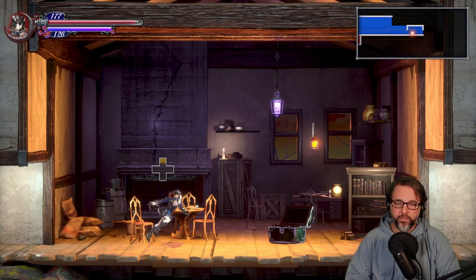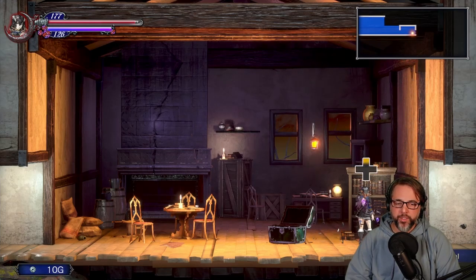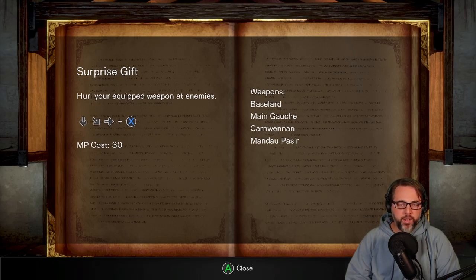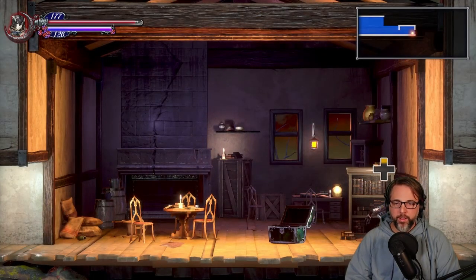I can just sit down. I'm sure there's something about that later. Hurl your equipped weapon at enemies, MP cost 30. Weapons: basilard, mingos kern, winnen, mandao, pesir. Interesting weapon names.